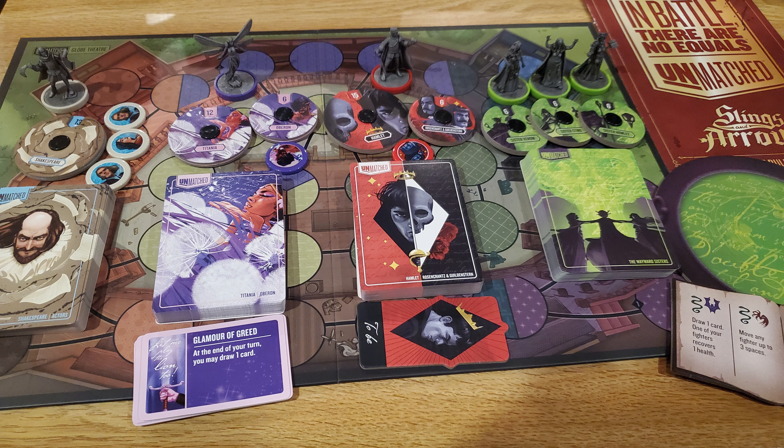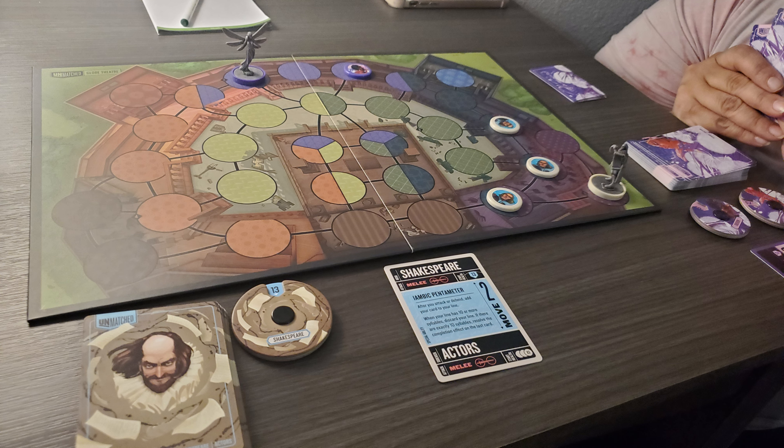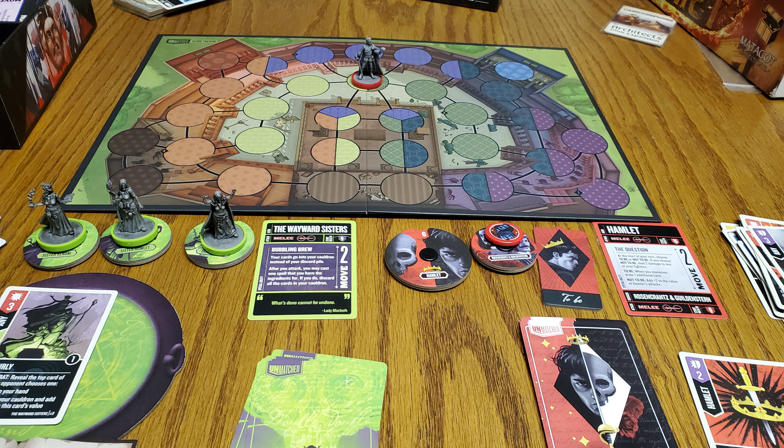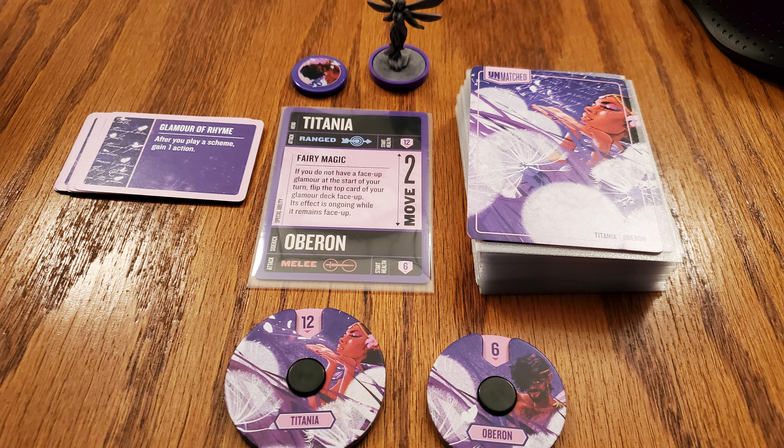The last game we're talking about — which I also covered in a previous solo review — is the new Unmatched set: Slings and Arrows. This is a four-character set set in Shakespeare's world, featuring Shakespeare, Titania, Hamlet, and the Wayward Sisters. I love the setting and all four characters. Usually with Unmatched sets I have a clear favorite and a clear least favorite, but with this one I genuinely cannot pick either — I'm down to play any of these characters.